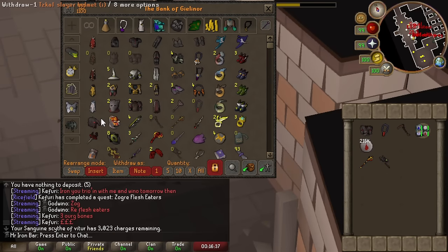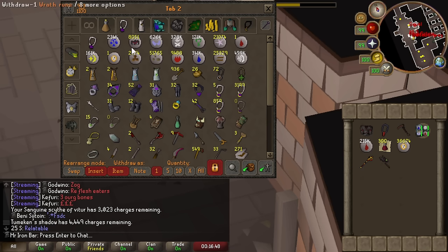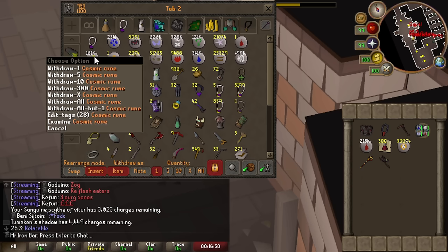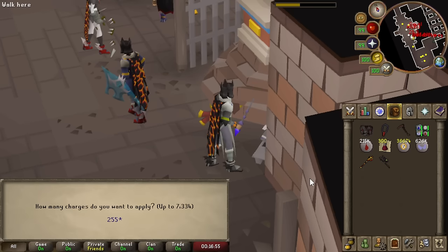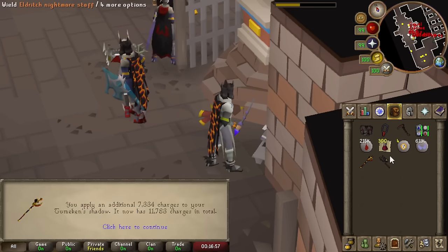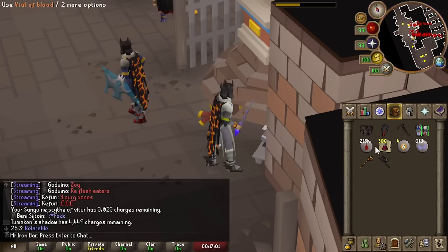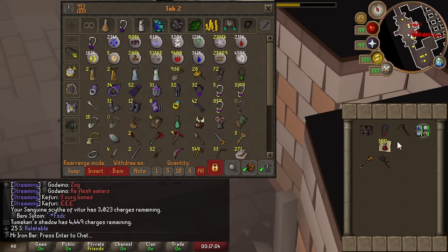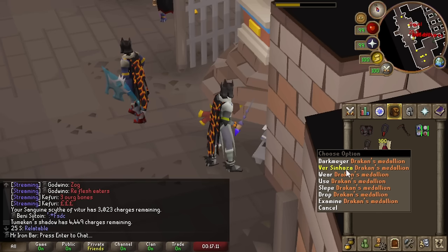Let's charge some stuff — Shadow first. I should definitely just charge it up. I'll use up some soul runes. The calcium grind made me use probably 15,000 charges already. Alright, good thing I prepped using the brand spanking new Scar method — assistive runecrafting with the extracts.